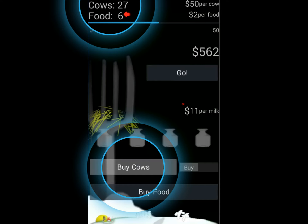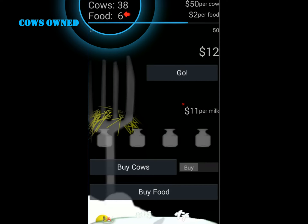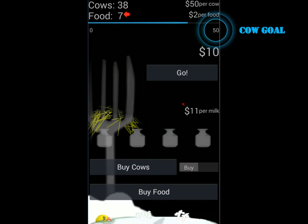Well, it can't be that easy. It is. You keep track of your cows here and what your current goal is here.